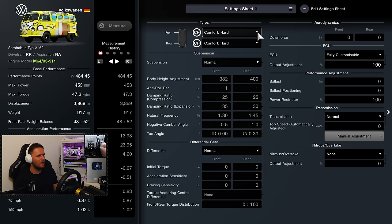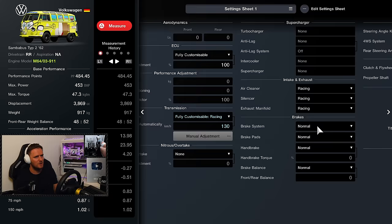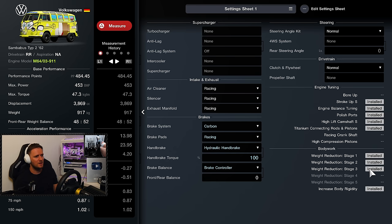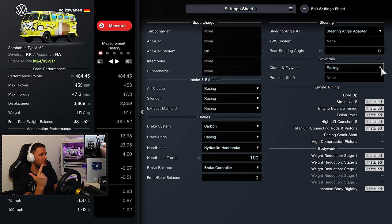So I wonder if we upgrade everything else — the suspension, the differential, the ECU, the transmission. Let's give it a racing transmission. Brake system — give us some carbon brakes, some racing brake pads. We'll have a handbrake — hopefully we won't need it. Brake controller so we can play around with the front-rear brake balance. Steering angle kit — we'll have one of those as well. And a clutch and flywheel. Now we've got all the power we need, it should feel like a racing car as well.